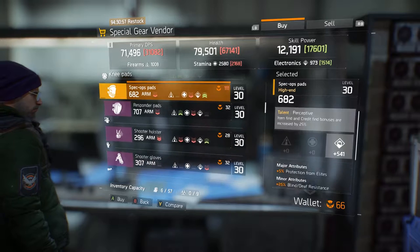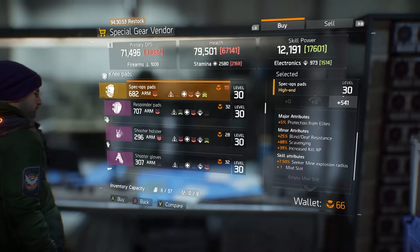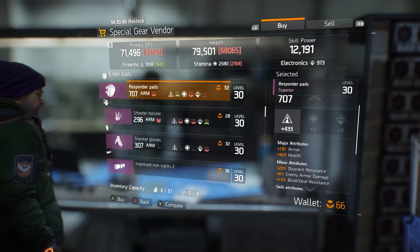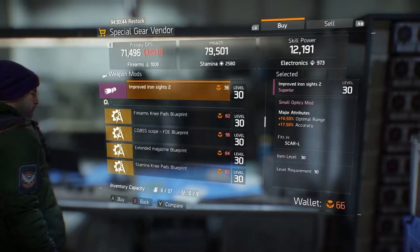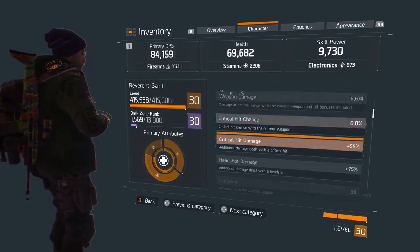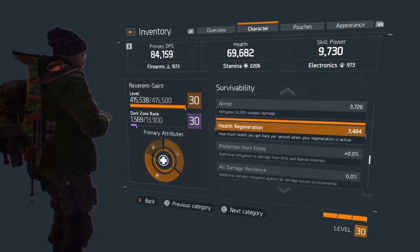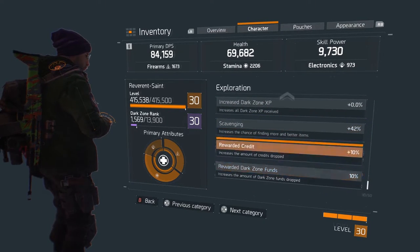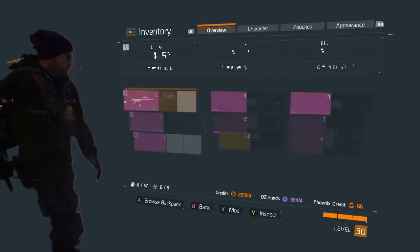Right now at the high-end vendor in the Base of Operations — the one upstairs in the tech wing — he sells some high-end knee pads that increase scavenging by like 88, which is insane. I have some superior knee pads that increase it by about 74, so I usually throw those on. You can also get mods that increase it by about eight or nine percent — there are probably some that do more but I haven't run into any.